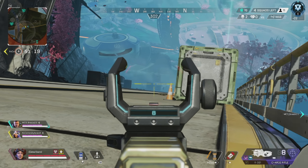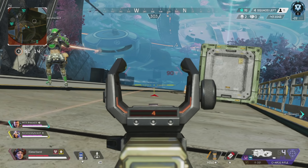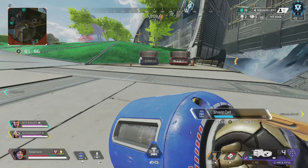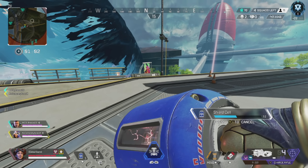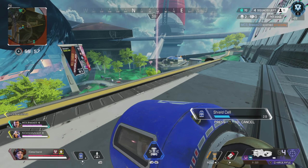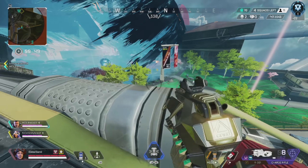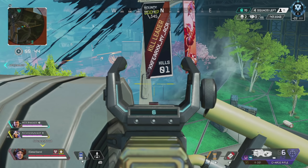Gibby throws his airstrike — not the best in the world, but it honestly could have knocked this Octane. This guy was a moron for peeking that long. Wait — it hit the top — that was the worst Gibby strike ever because there was cover blocking the top. This should be obvious whether you're in diamond or silver: do not throw your Gibby strike in a building or anywhere with cover above you. It's pointless, not going to do damage, just a waste of the ultimate.